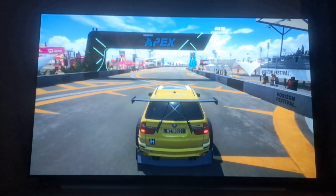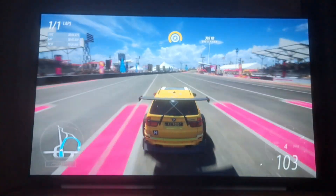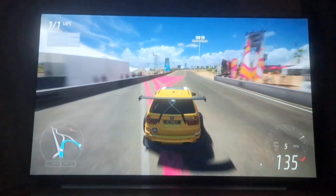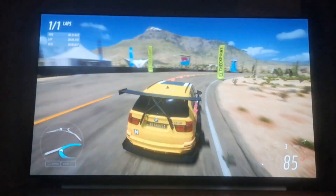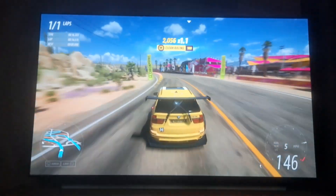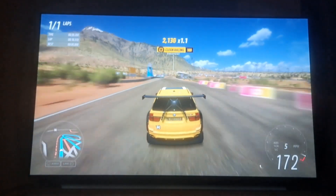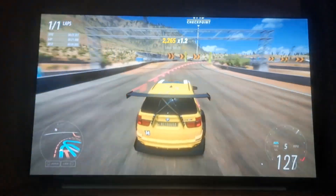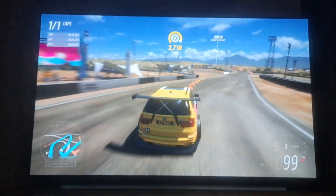All right, let's get this race started. Here we go. This is going to be pretty fast. This is the X5M Forza Edition, S2998. This is going to blow all the other BMWs out of the water. I love how they just said, you know what, let's turn a big massive SUV into a race car. And this is the result.